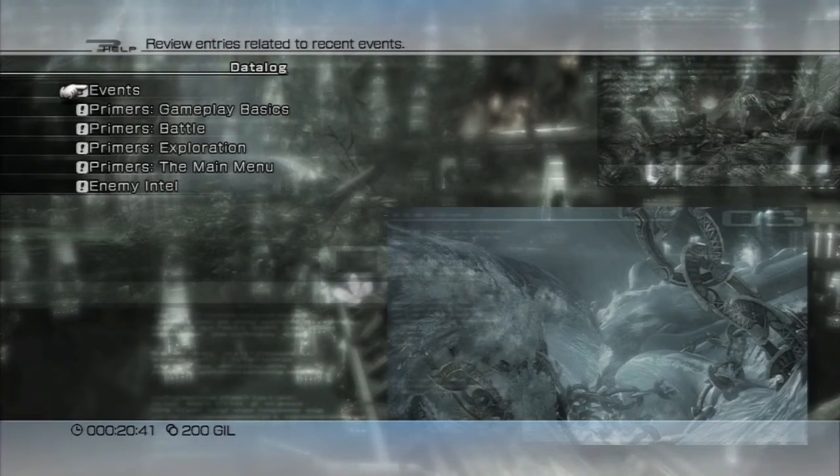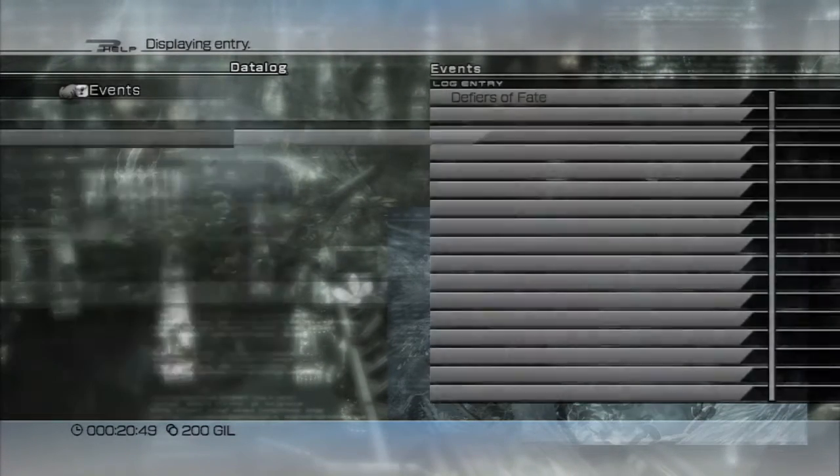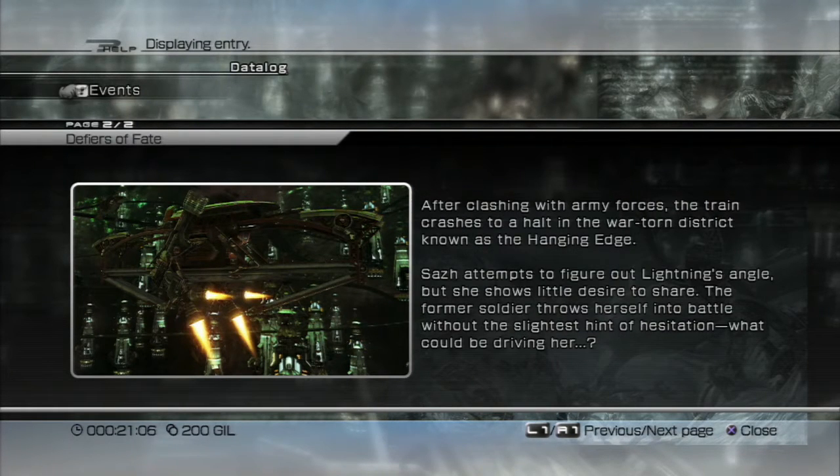The Data Log is the place to go if you want information about tutorials or story stuff once you've viewed an event. For example, if you go to an event and read Chapter 1, it gives you an overview of what happened. I'm just going to say right now: I am not going to be reading this, because you're already seeing the cutscenes, and if you're watching a Let's Play, I don't think you want to watch the player re-read dialogue you just witnessed.